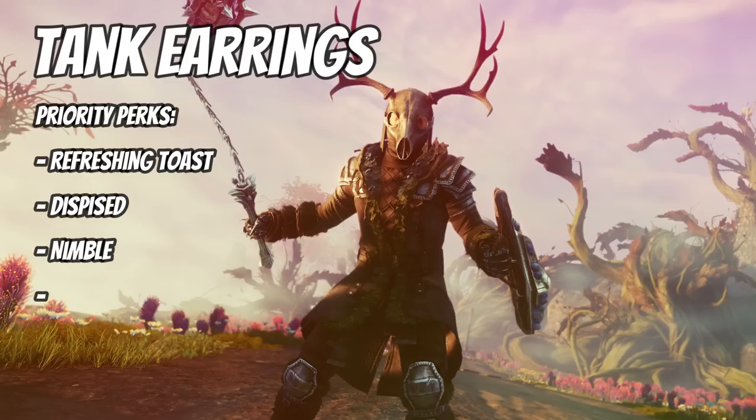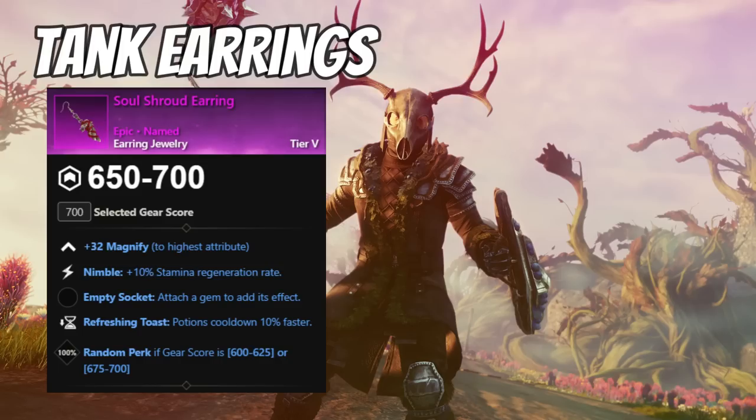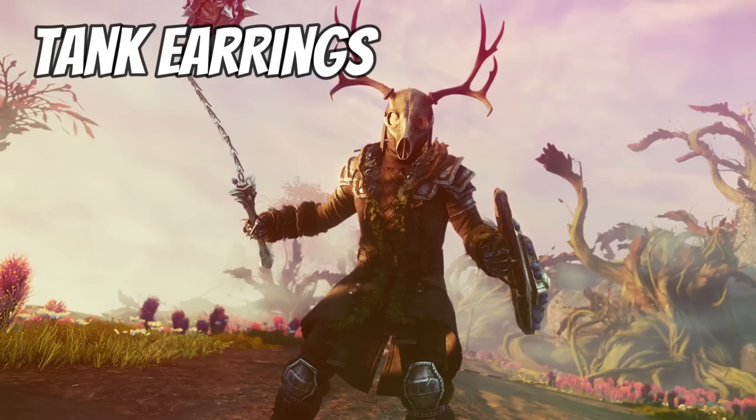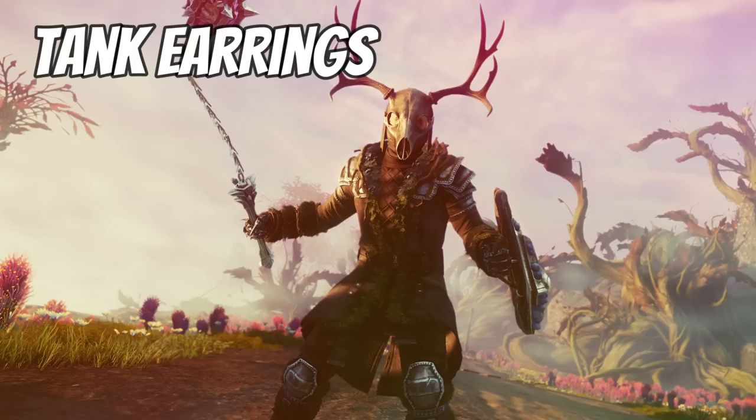For earrings, my preferred perks are refreshing toast, despised as an optional one, and then nimble or purifying toast. Refreshing is also an option if you haven't got four pieces already. Despised is only really needed to help maintain aggro so you can use better weapons without the hated perk, but it's not 100% essential if you're good at keeping aggro without it. One of the strongest options is the Soul Shroud earring from the Merc Guard area, which comes with refreshing toast and nimble. The only earring with a guaranteed despised perk is the Spore Light earring from any elite area in Elasian Wilds, with despised, nimble, and one other perk. The artifact earring isn't anywhere near as strong as Ankh or Blood Drinker, so I don't think it's worth using.